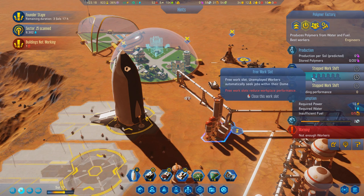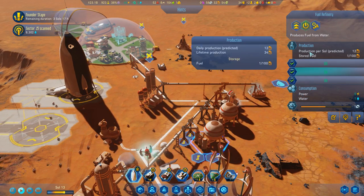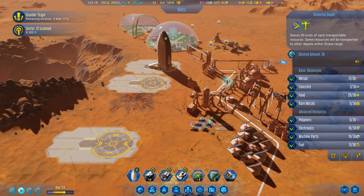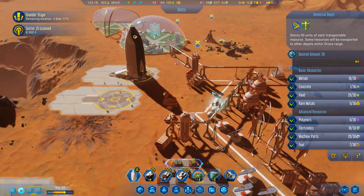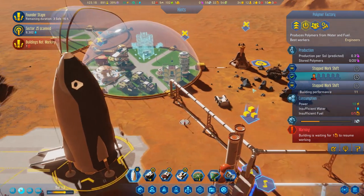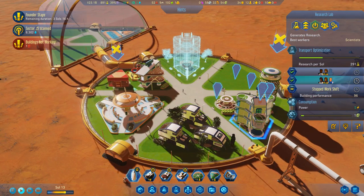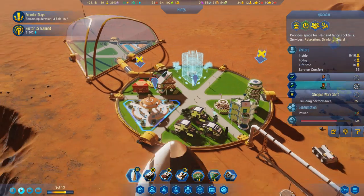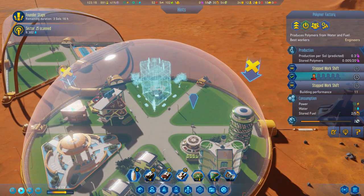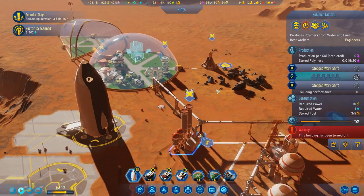Turn on. You take fuel - where's my fuel storage? Eleven, ten, seven - so I actually do have some fuel. If I turn you on, I want research to be very high. That would let me make polymers at a rate of 0.3, which I could then sell. But I just don't have enough population. I'm going to turn that back off because that was a waste of time.